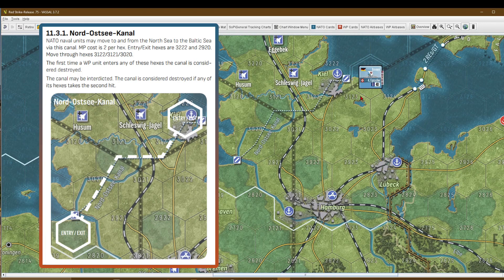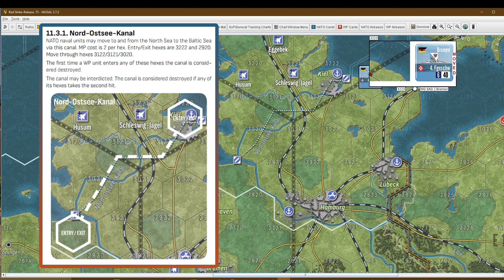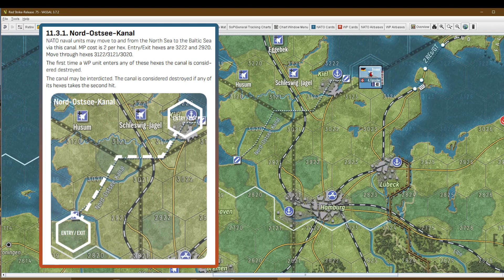And that's basically everything — you can move from one side to the other. Only NATO units may use the canal. It can be destroyed by missiles or by Warsaw Pact forces occupying any hex of it.